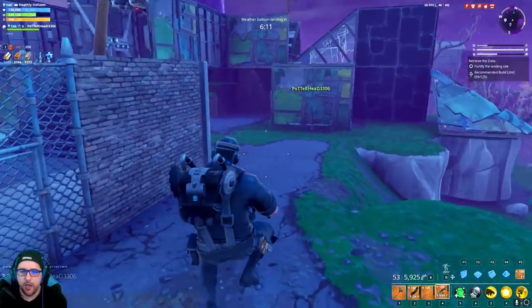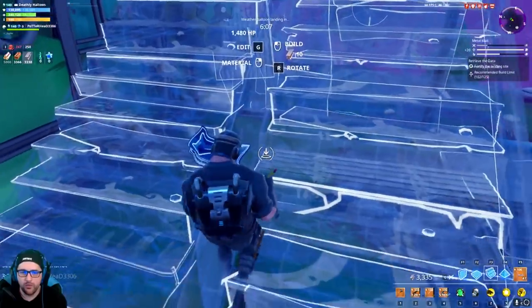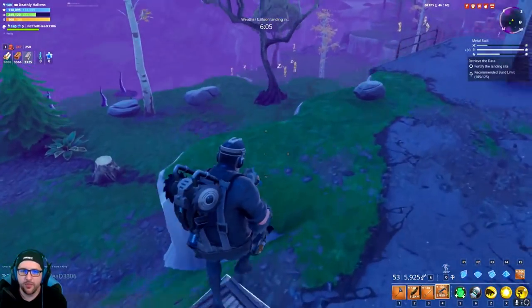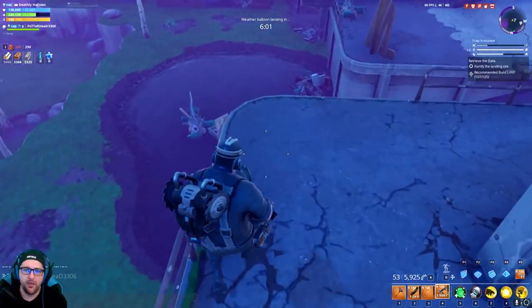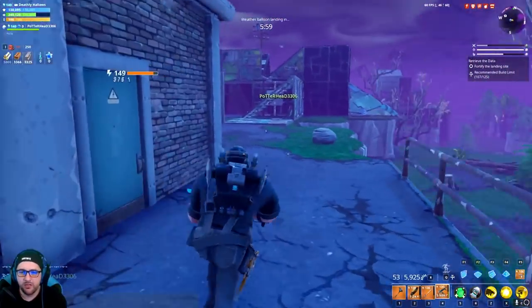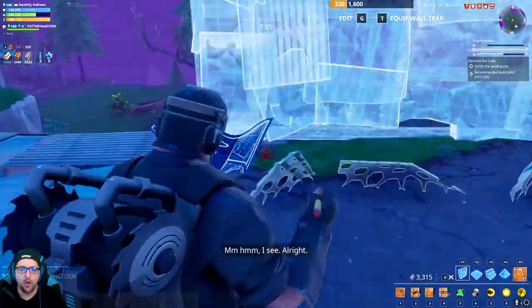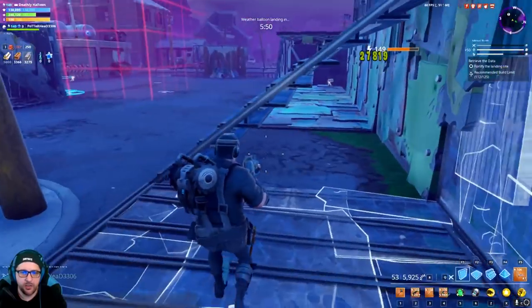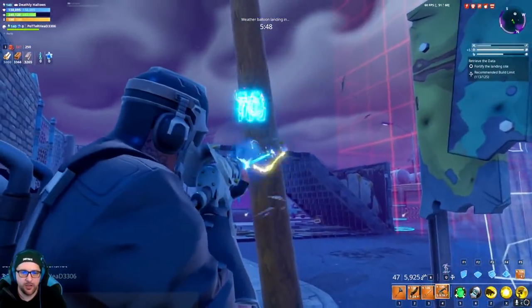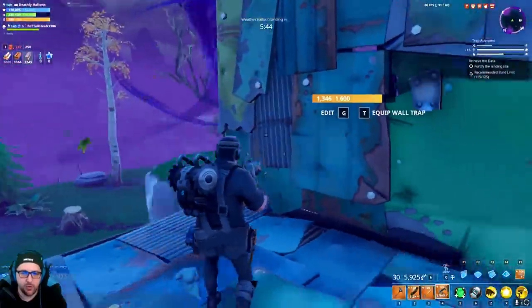We got extremely lucky - not sure if this is going to rotate but we'll see. We do have a spawn down here that we need to take care of. Double checking the sides - this is the only way they can possibly get up, which is very lucky for us. We need to make one more trap tunnel right over here and we should be good to go. We'll set this up just like the other ones, except we'll kite them to the left.